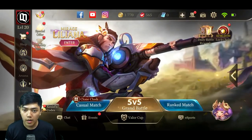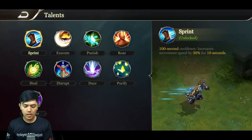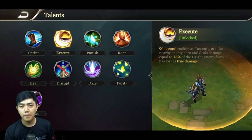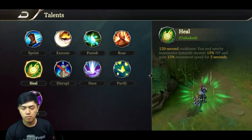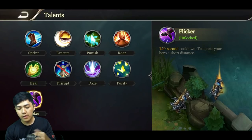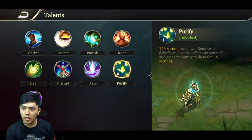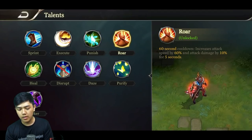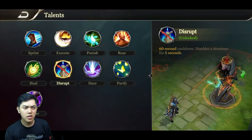Lalu aku bakal bahas talent yang cocok buat hero Yee Bennett ini. Talentnya yang cocok: kalau mau ambil D-laner, kalian bisa pakai Execute — boleh. Lalu kalian mau pakai Heal buat teamfight lebih kuat — juga boleh. Kalian pakai Flicker — ya boleh juga. Yang penting kalian jangan pakai Royal dan Dash, gak perlu karena kalian sudah banyak memberikan kontrol efek ke tim musuh. Kalian pakai Purify juga masih boleh. Intinya jangan pakai Royal dan Spin.